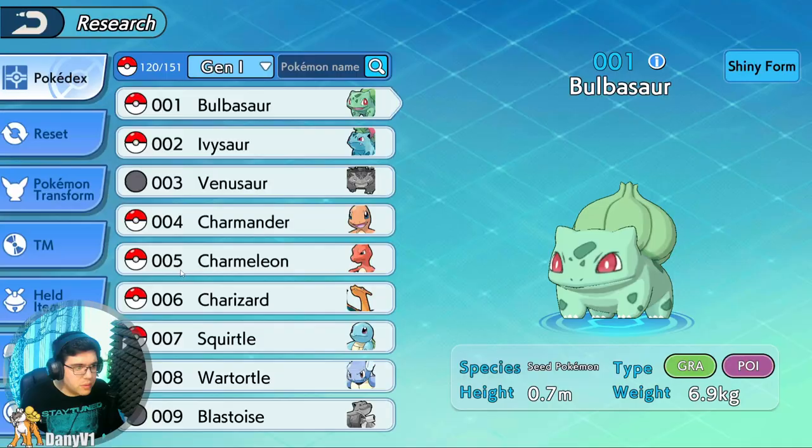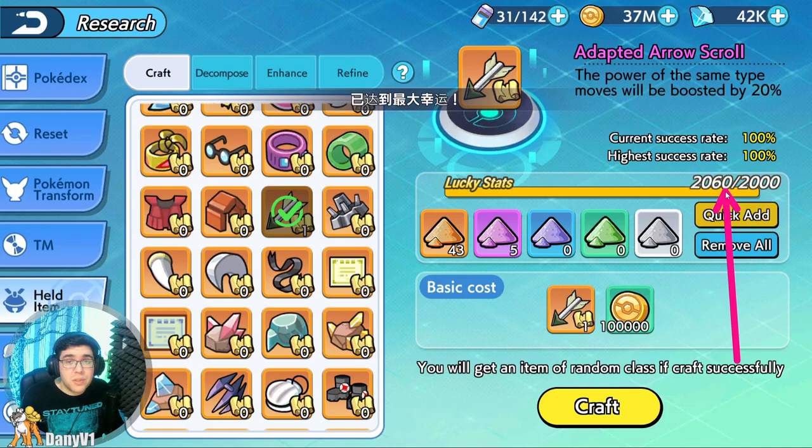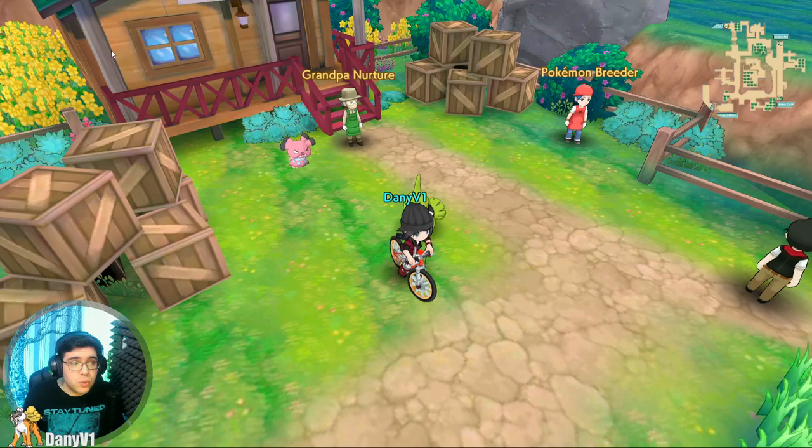I have the Adapted Arrow as well. Let's go for the Adapted Arrow once again. I go over to Research, Held Item, and on the Adapted Arrow scroll I can do a quick add — but what happens with quick add is that it can add more EXP than you need, so doing it manually is probably better so you don't waste EXP. I'll craft it and I got another blue one. As you can see, it's luck-based.